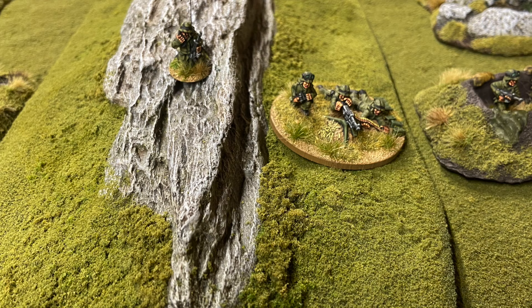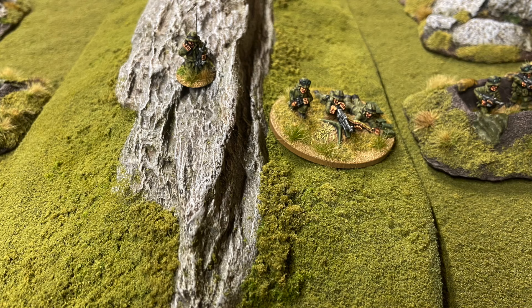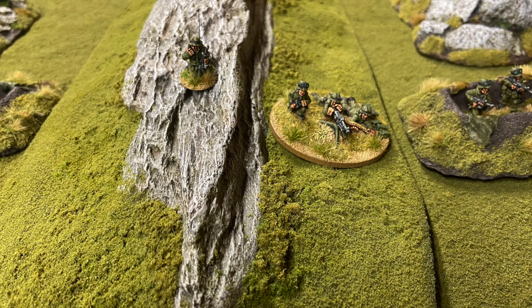A couple of close-ups of the Argentine positions. Here you can see the Argentine forward observer on the rock spine. Next to him is the medium machine gun team, and next to them there's an Argentine fire team in some trenches.